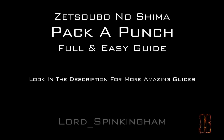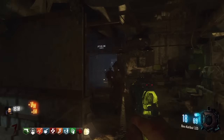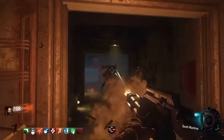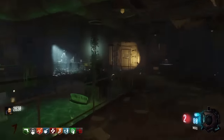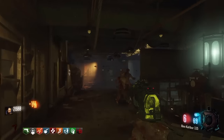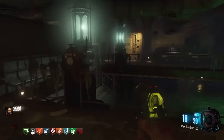Hello ladies and gentlemen, welcome to Iron Lord Spinkingham. Today I have for you a full and easy Pack-A-Punch guide on Zetsubou No Shima. Before I jump into this, there are a lot of rushed videos coming out at the moment — rocket shield guides and gas mask guides where people aren't showing the footage. A lot of people are saying there's only two parts where it could be, when in fact there are three locations for every single part. You can trust my channel for this — I do my research properly and I show you the footage of every single part. Without further ado, let's get into it.